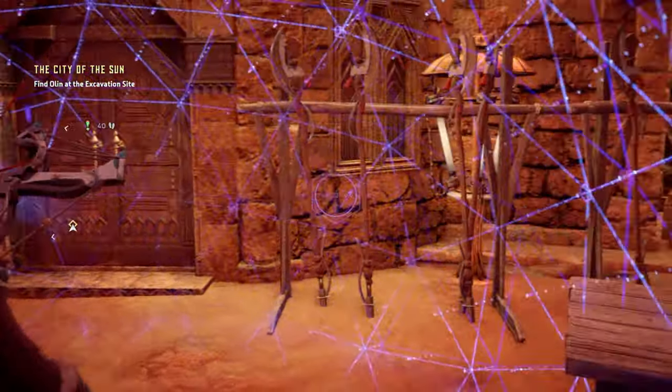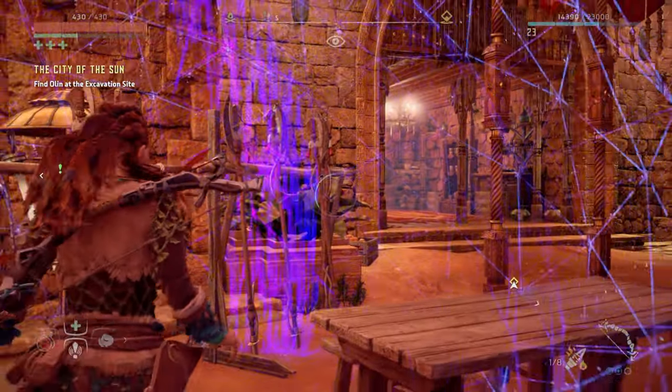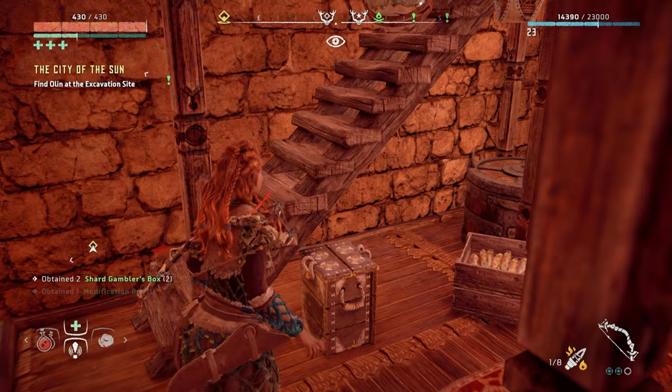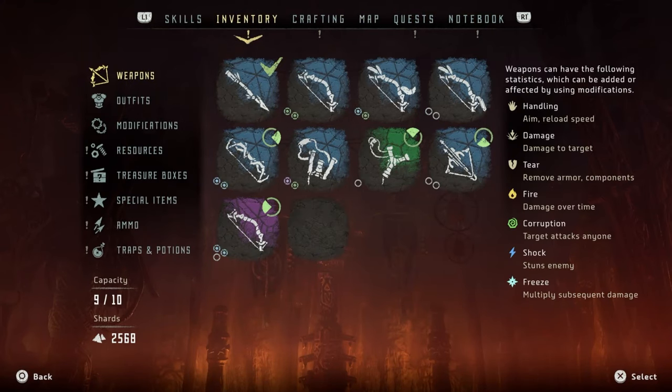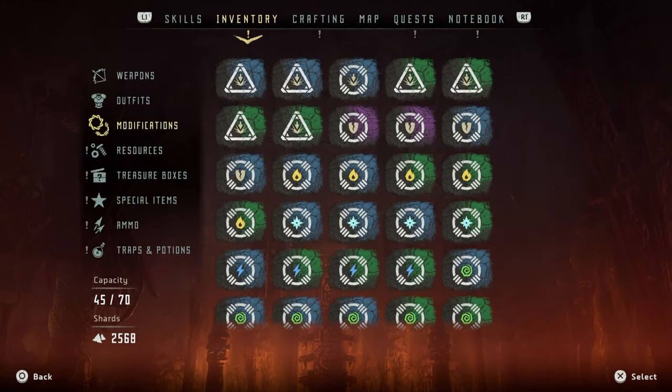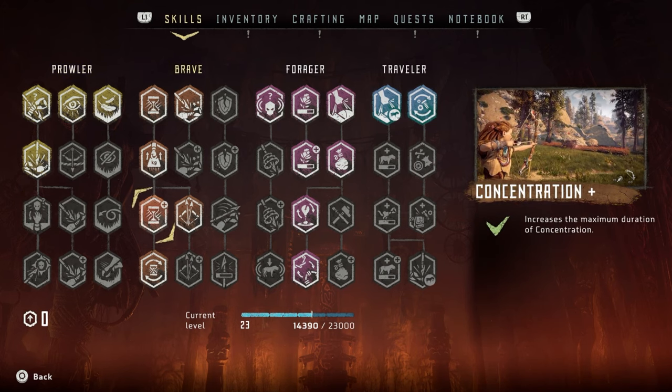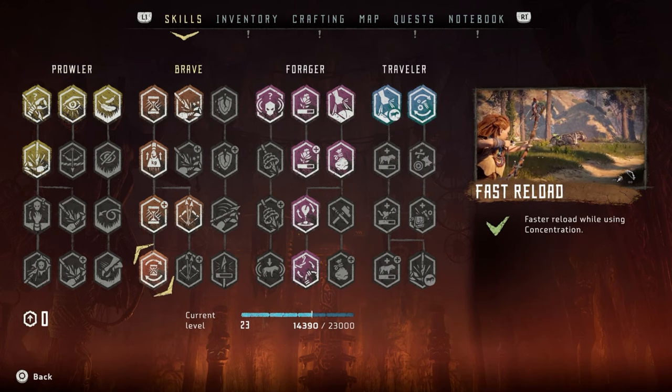Where the hell is this supply box? Oh here it is, it must be here then. Right, here we go. Check it out. We've got some boxes, let's have a look at that. I'll just let you know what I've done with my skills real quick.